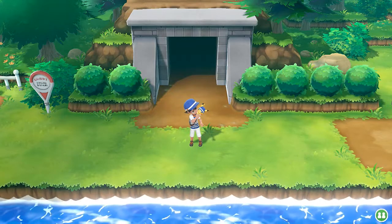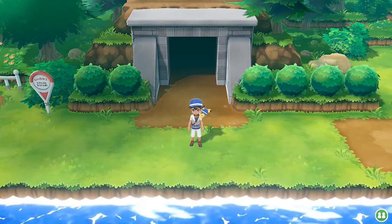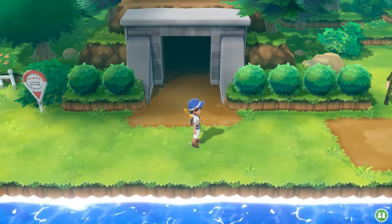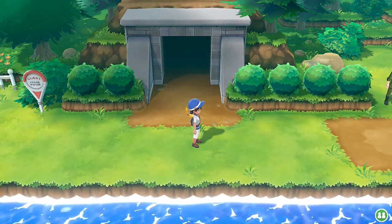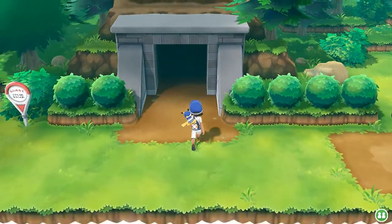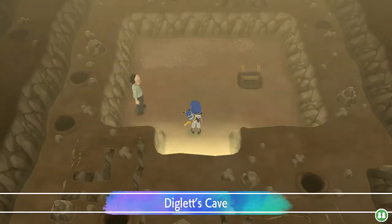What's up guys, it's me your host Draven, and welcome to another episode of our Pokemon Let's Go Pikachu walkthrough. In our last episode we went through Route 11, battled a few trainers, got our butts kicked and all that stuff. Now it is time for us to go to Diglett's Cave because we got a little bit of a mission to do - we're just gonna collect some stuff.